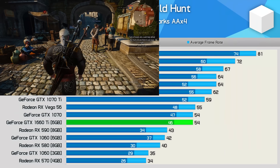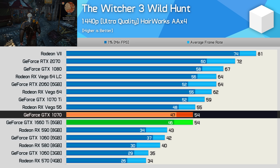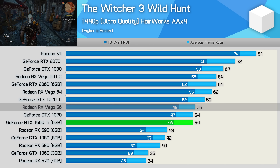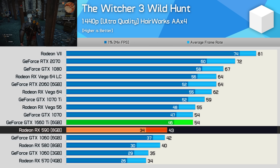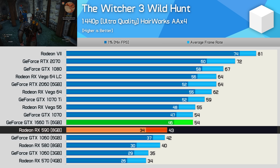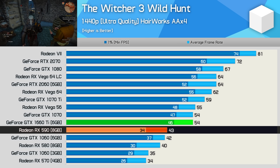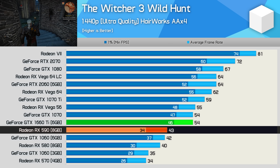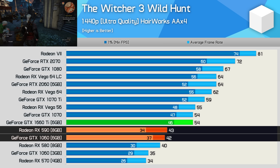Moving on to the Witcher 3, here we see the 1660 Ti matching the GTX 1070 as it often does. As such it also matched Vega 56 and was 26% faster than the Radeon RX 590. Most crucially, with the game's visual settings just about maxed out, it provided a very playable 54 FPS on average at 1440p, enabling a much better gaming experience than either the RX 590 or 6GB GTX 1060.